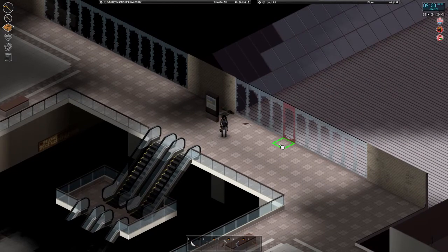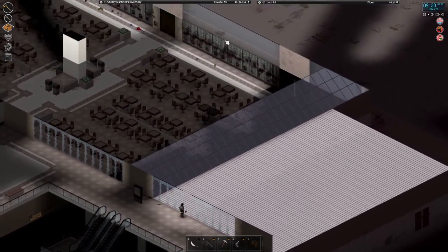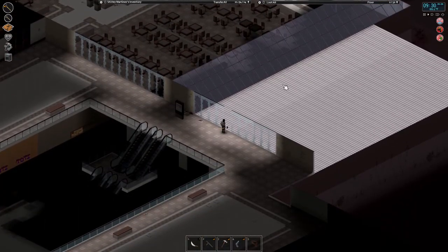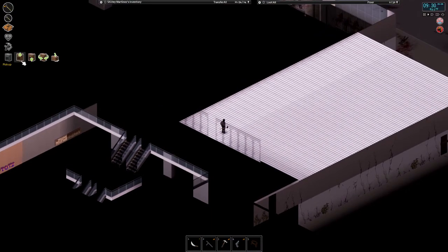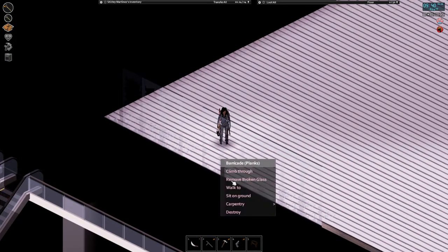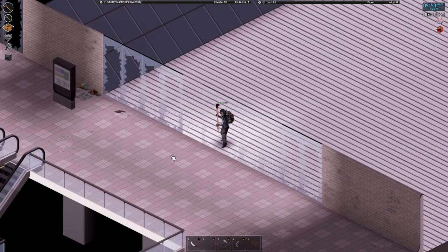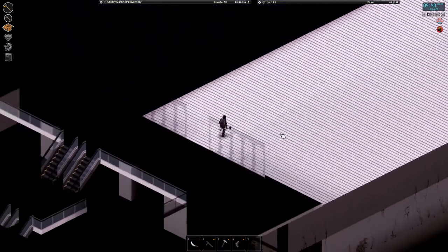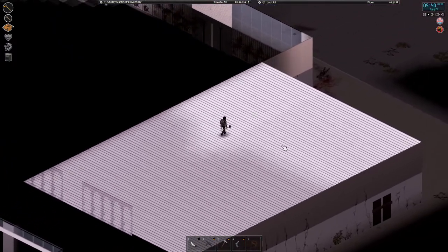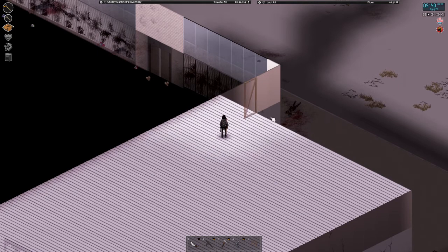Alright, looks like I can get out on this roof, so I won't need to build a long platform. I don't feel like building one all the way across the food court. So we'll just go out here and then I can build a railing and a window to hold a sheet rope. Let's pick up this broken glass. We'll make this two squares wide. I don't think there's really much point in trying to cover up the windows of the mall since there are windows everywhere. I'll build a thing to hold a sheet rope.